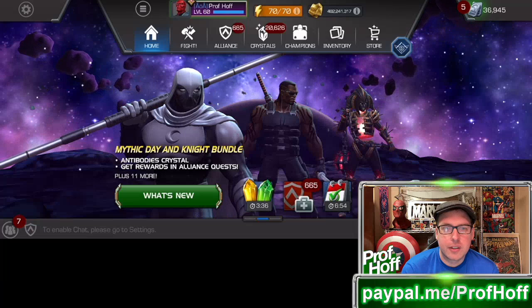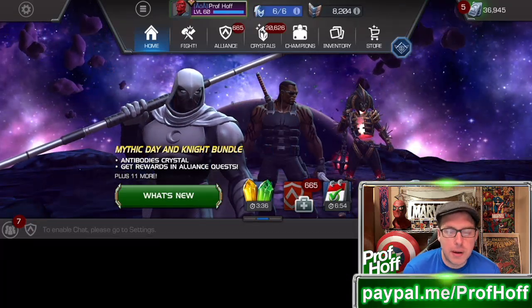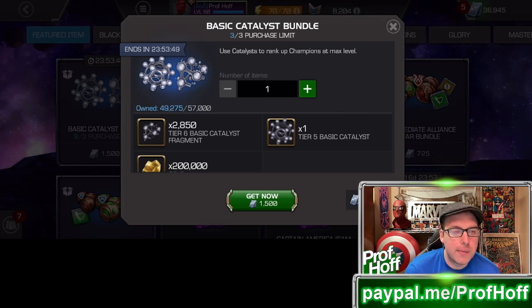Kabam is really screwing over free-to-play players to start out April by charging a true premium. I think this should be at max 1,000 units, but really closer to 800 units. As it stands, I'm going to give this a big fat F. Whales are so desperate to take their six stars to rank four that they'll buy up about any Tier 6 Basic or Tier 3 Alpha Catalyst deal, and I think that's a really bad mistake for the majority of players.